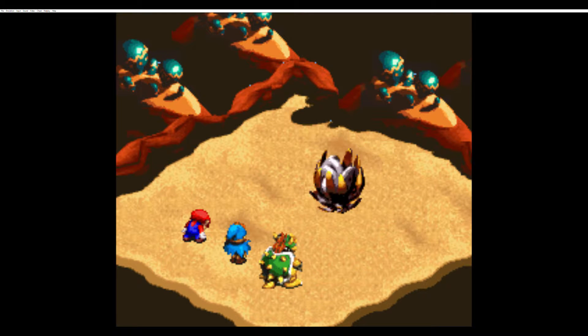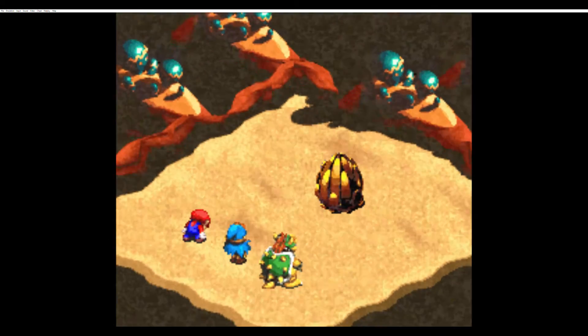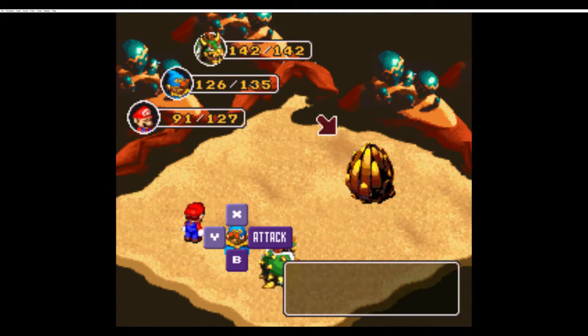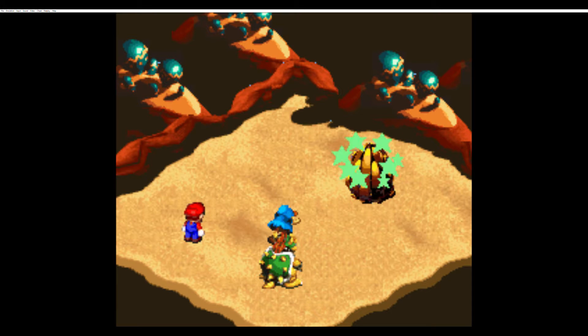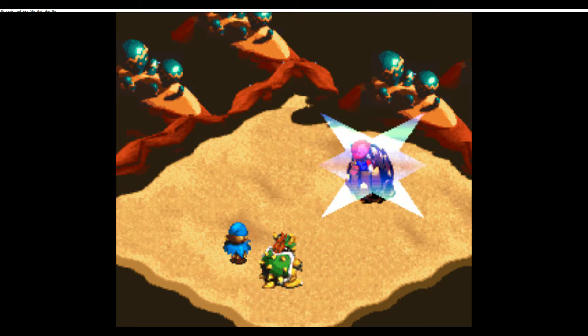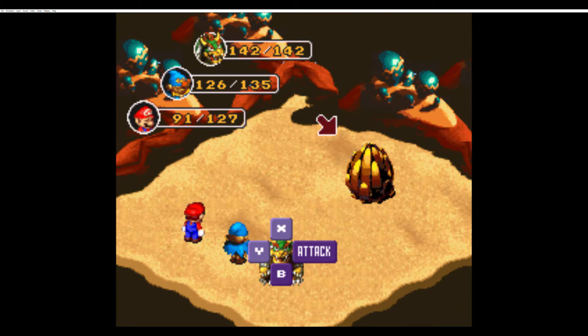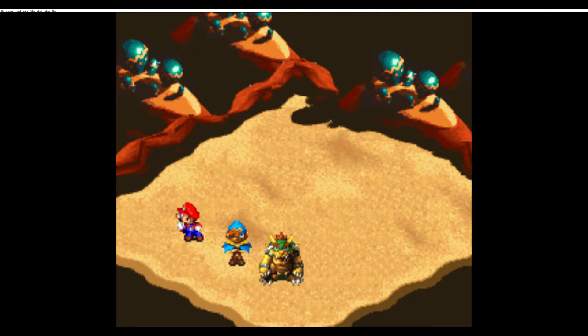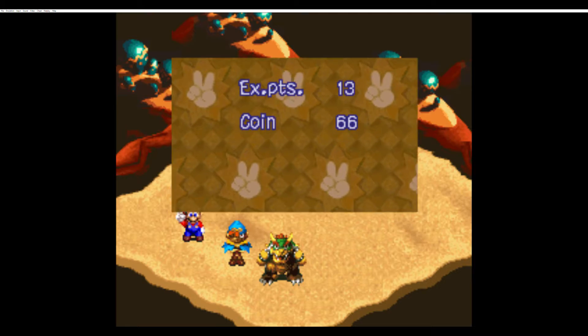I'm going to go ahead and start focusing on Criffid. What do you got for me? Sandstorm — anything to slow the battle down, right? Casting that fear status. Pathetic damage. Let's try jumping on him, see what that'll do. Still pathetic. Bowser, take care of this guy for us — thank you very much. Not too shabby.